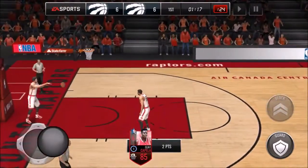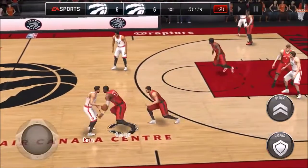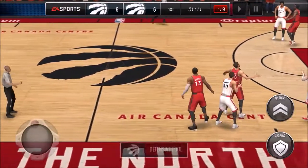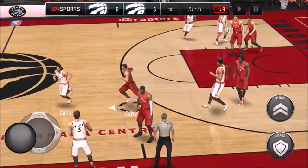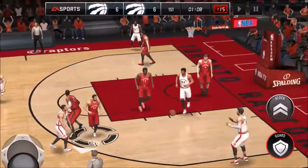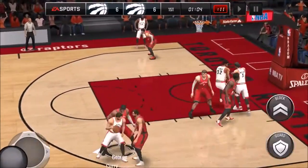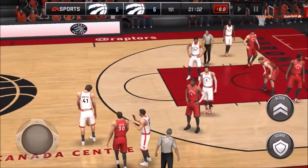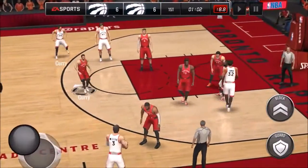That one was missed too but he lays it up — we have a minute and 14 to go. Defense, a foul — come on! We just gotta play some good defense. We are still tied. We gotta stop them from scoring. You can see my really bad defense. Good thing that wasn't a defensive foul or they would have gotten free throws, and that is not nice at all.